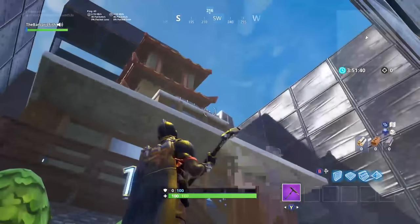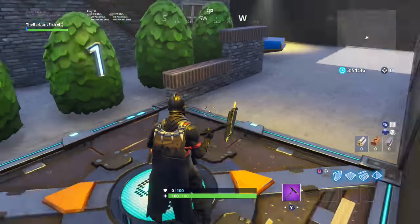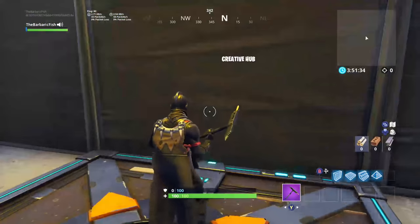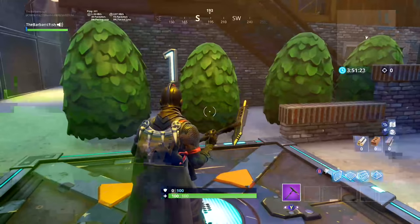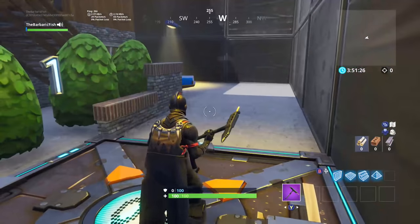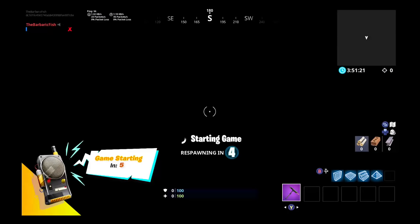Hey everyone, this is a tutorial on the escape room parkour map. The code is in the description. Put it in one of the islands at the creative hub — it's a massive map so it will take a while to load up, but once you do, you can just hop in. Make sure to start the game.